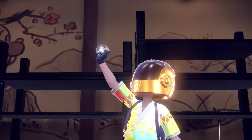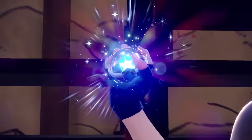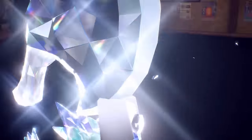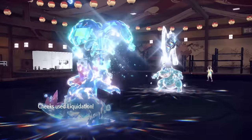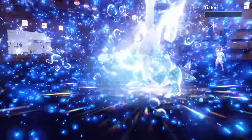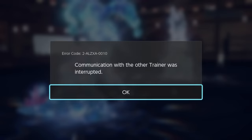They go for a Tera of their own — Tera Steel — putting a crazy axe on their Feraligatr's head. But that actually works out for me greatly, because now they no longer resist my water attack. Liquidation absolutely obliterates them — they just got out-Gatored by the Gator. This Liquidation hits like sucking Gatorade straight from the teat of the Gator, and they turn off their game.